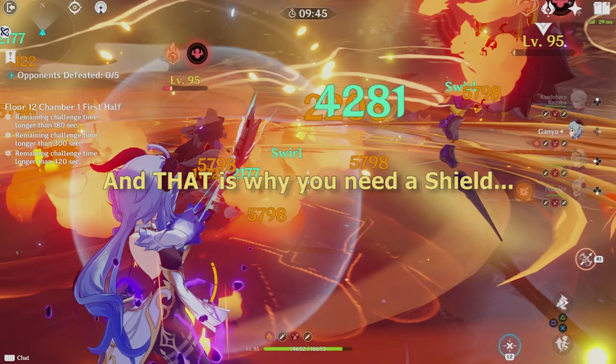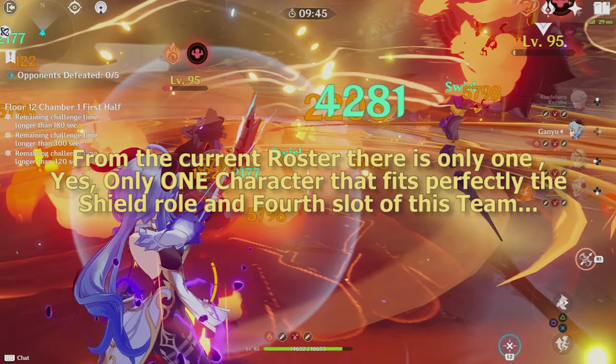And that is why you need a shield — interruption. From the current roster there is only one, yes, only one character that fits perfectly the shield role and the 4th slot of this team.